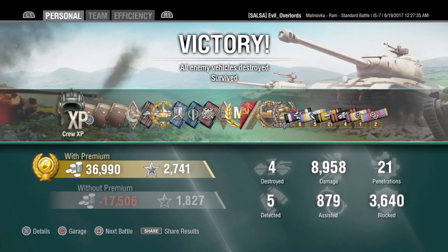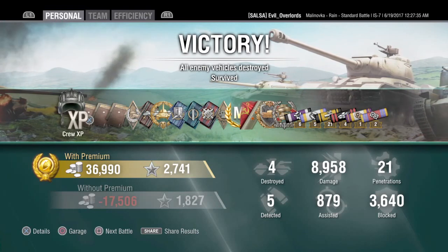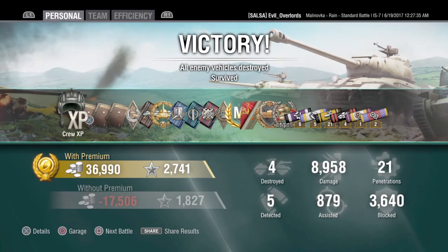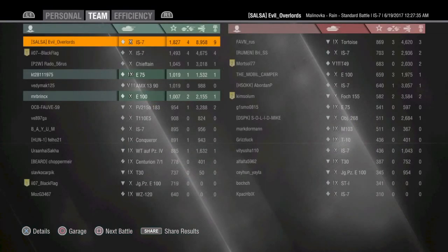With that we got High Caliber, Confederate, Steel Wall, and Ace Tanker at 99%. As you can see, I've got two marks of excellence on this thing, slowly working towards my 3rd. Anyway, I'll go to the team stats here in just a second. Until next time, fellow tankers — go out there and kill some shit. Hope to see you on the battlefield. If you like this video, hit that like button. If you're new to the channel and like what you see, hit that like button.